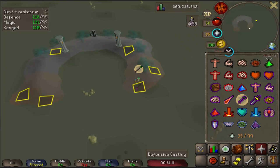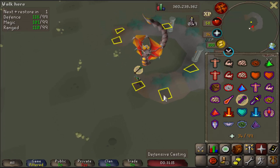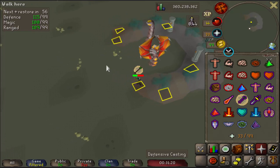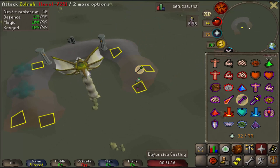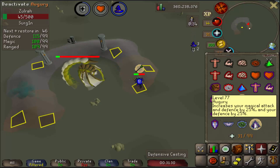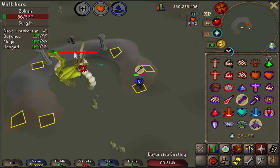Now there's a Red phase in the middle, and you would just be attacking him. Go ahead and soak up the poison here because you'd rather just take the poison damage than get hit and stunned by Zulrah. Then he'll do a Green phase — this is the last of the rotation. And that is Rotation 1.